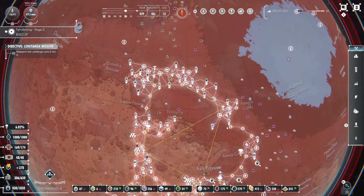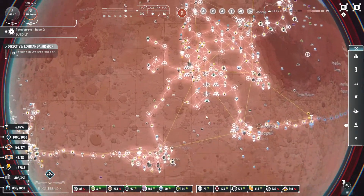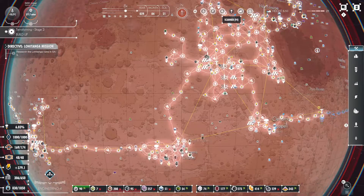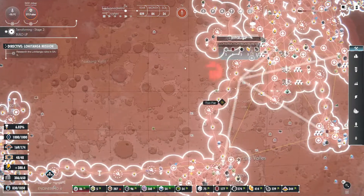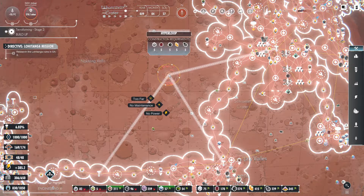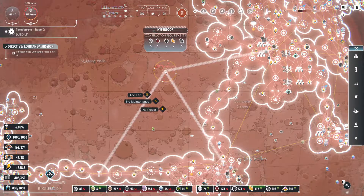I decided to drop another aerological scanner because we don't really know too much about this area. Still mining out that area. This whole area is clear. Maybe let's set up a Hyperloop over this way — definitely where we can connect all three here. Yeah, that should be a good spot.